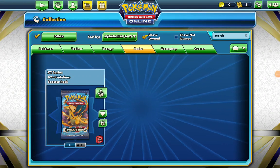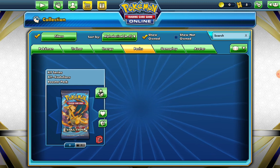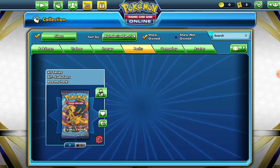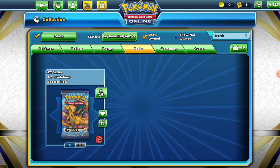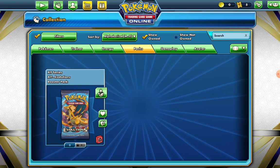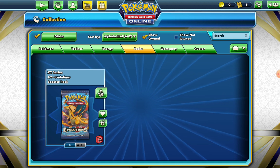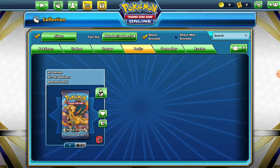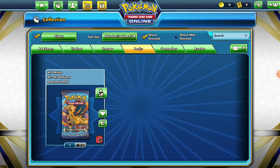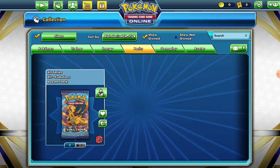Today I'm going to be opening a pack of X and Y Evolutions. Surprisingly, all the packs are the same price — 200 coins, which took me a while to get. It goes all the way down to like the EX era, and there's Black and White, but I just got Evolutions because it's a special set, so I just had to open it on video because it's cool.